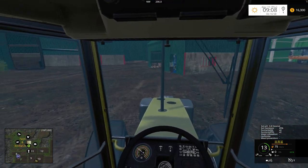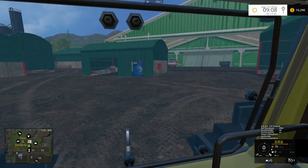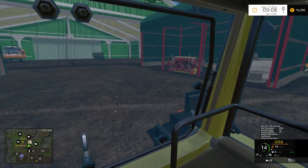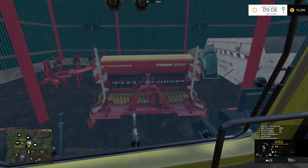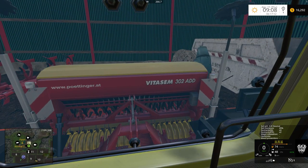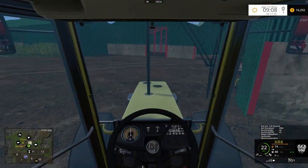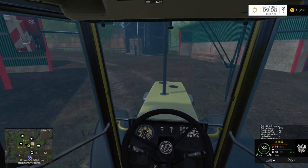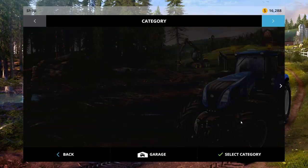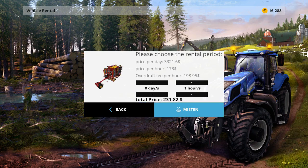What we're going to do is actually sell our seeder, and the reason why is because we can actually use a bigger one with our bigger tractor now. So we'll go ahead and sell this — I don't think we have any seed in it. Just a little tiny bit, okay. So we can actually use a bigger seeder, or just rent one. If we rent the Rapid A600, renting it for an hour is only $200 — so that's nothing.